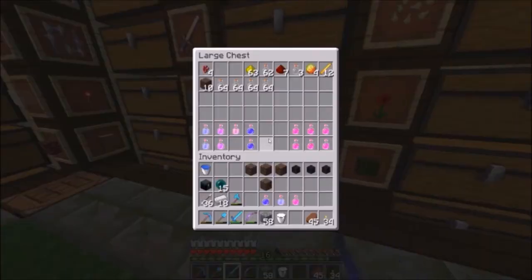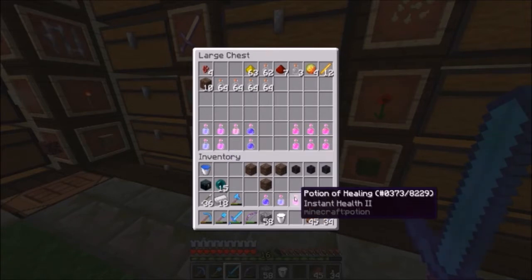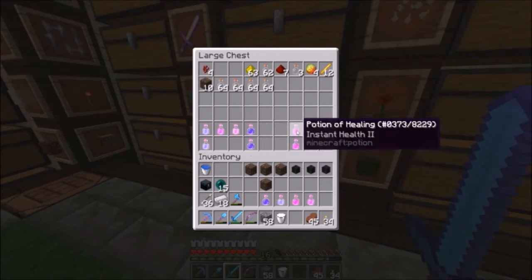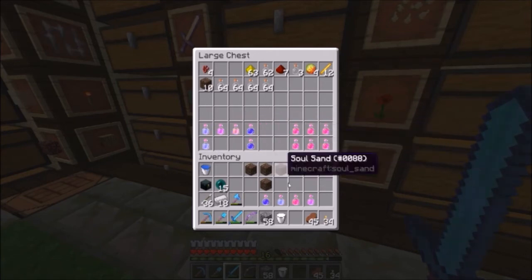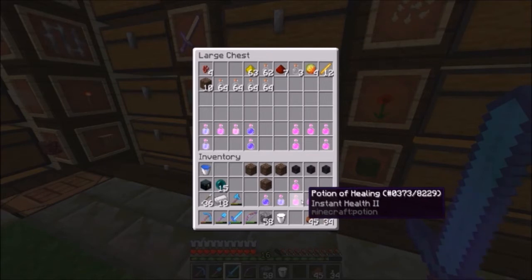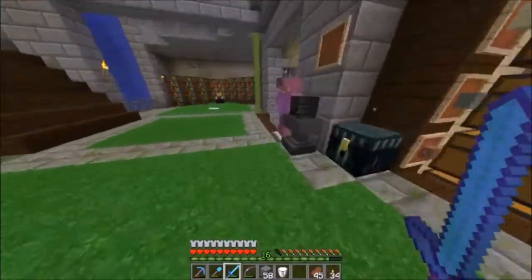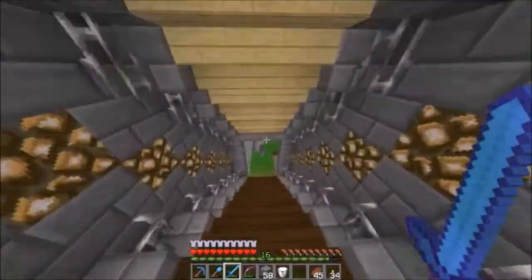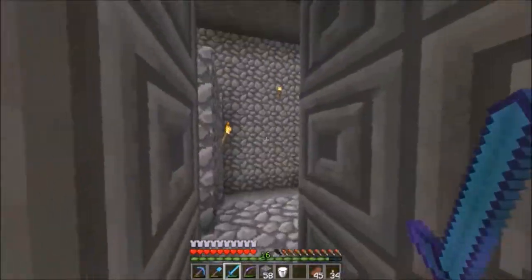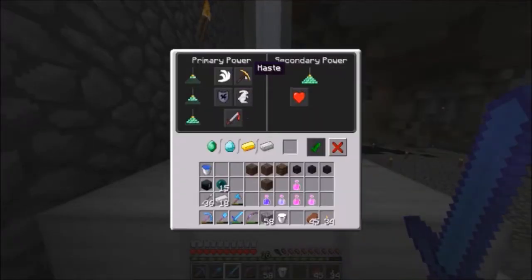Do we have Strength 2? No. All right, I'll take a Regen. I will set the beacon to Strength 2. Let's get another instant health just in case. Two minutes of regen should be enough. We're going to go down here to the beacon — there's a slime somewhere — and take off the speed.